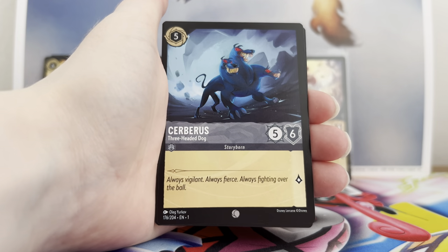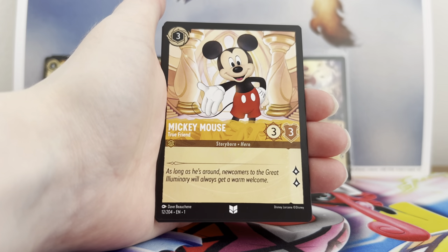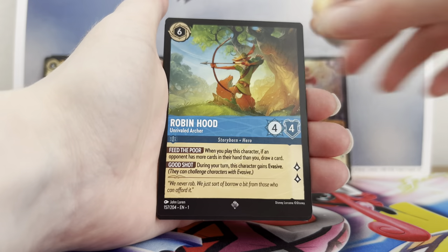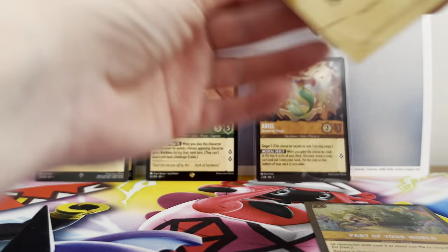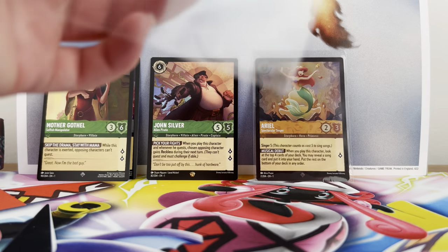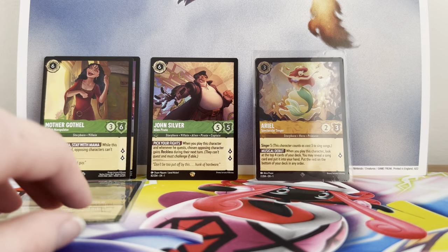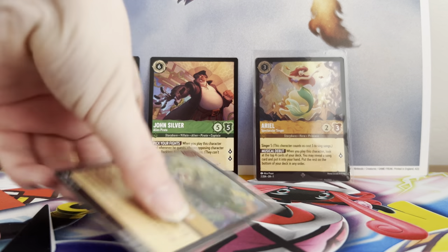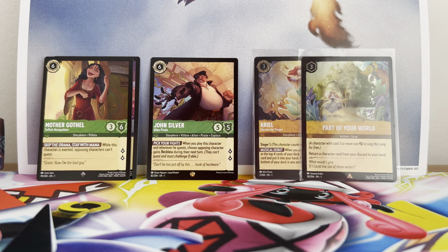Next pack: Bongo, Cerberus, a Flea, Eye of Fates, Mickey, Marshmallow, Robin Hood, Part of Your World foil rare. The packs are quite quick — they're 12 cards, so about the same length as a Pokemon pack, just one more. The rares at the bottom are still foil.